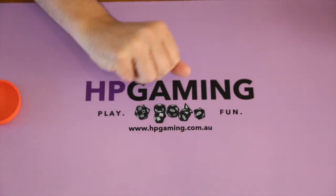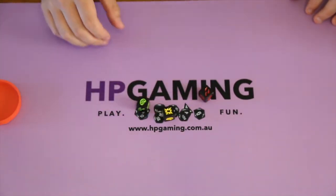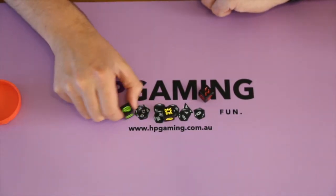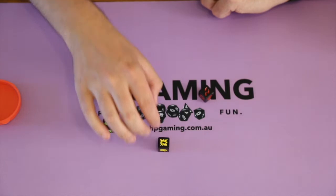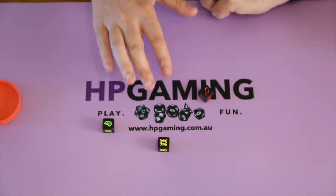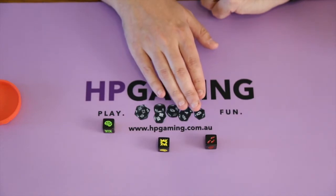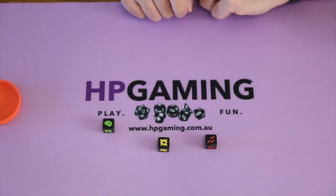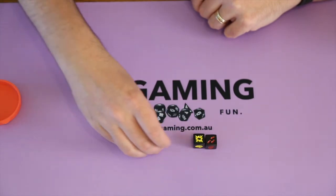Once you have three dice in your hand, you'll roll them and assess the results. The three dice come in different colours: red, yellow, and green. A green die is considered easy and has more brains than feet and shotgun symbols. A yellow die is intermediate and has a mix of brains, shotguns, and feet. Red is usually considered quite difficult because it has mostly shotguns, very few brains, and a lot of running away symbols. What do the symbols mean? Let's go through them.